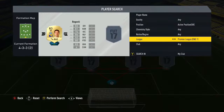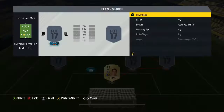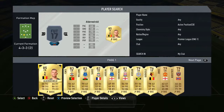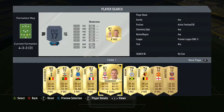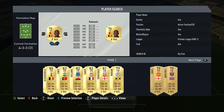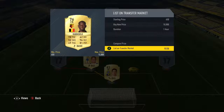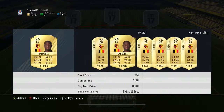Kicking this off, in goal we've got Asmir Begovic, a very OP goalkeeper, about 3k. If you want a cheaper option you could go with Jack Butland or Adrian. The two centre backs we're going to go with are Ryan Shawcross, who's about under 2k, and then Casubele — he looks like an Okori or Onocha type player, very OP.